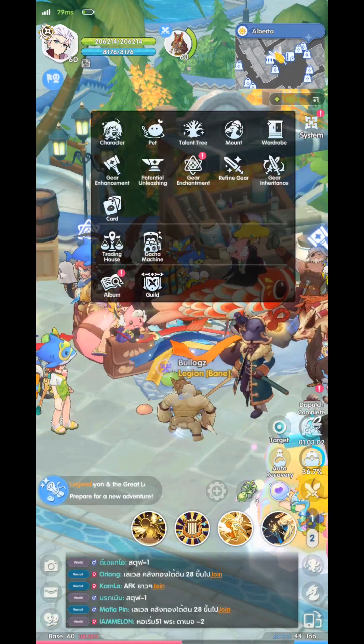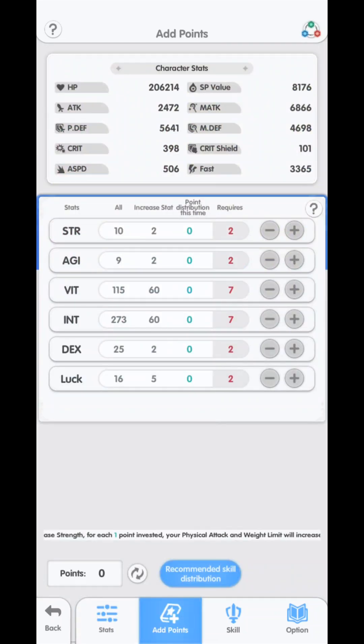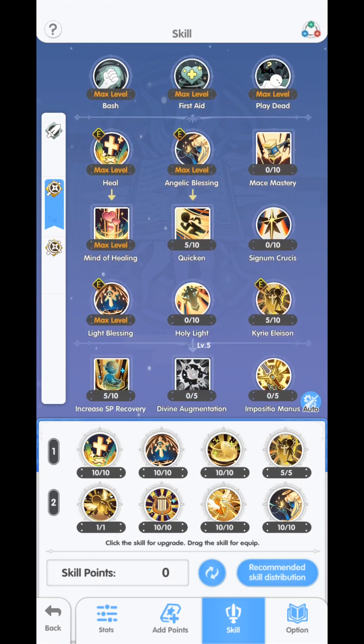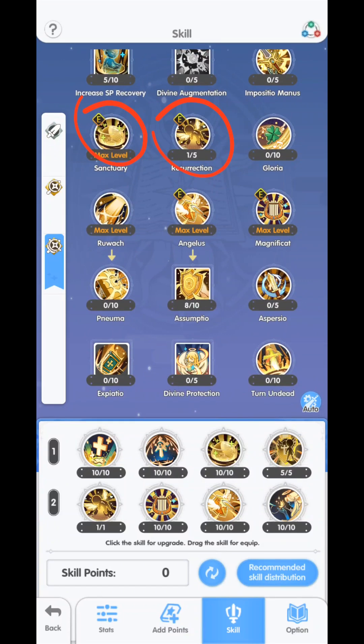For our stats, I will be focusing mainly on WIT and INT. We have reached 6000 magical attack. Next, our skills are more focused on support and some buffs. I have chosen to have only Level 1 Resurrection since it's the same kind of casting but the SP cost is very expensive.